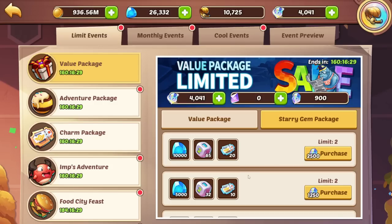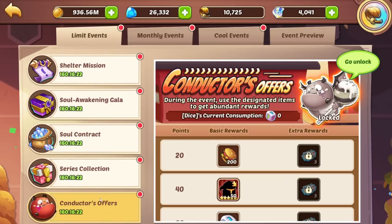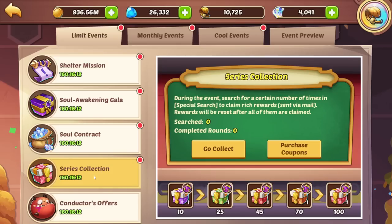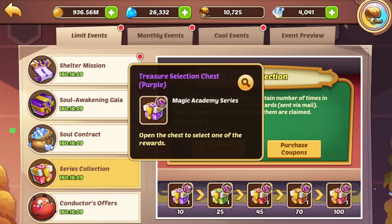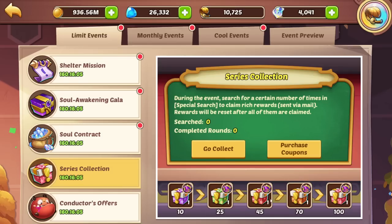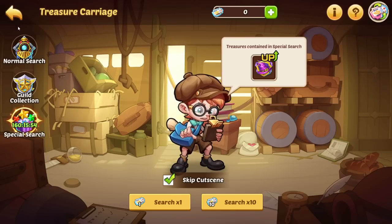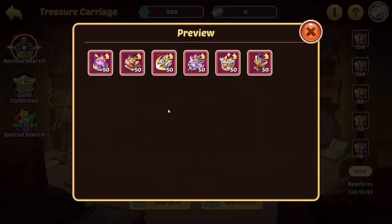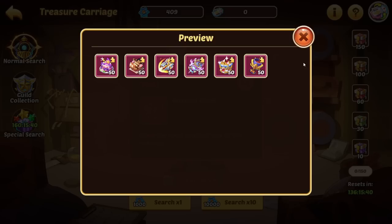Beyond that we got IMS adventure value packages which include treasure coupons as well, so we got a bunch of treasure coupons for Starry, which also give you gems and dice. There's also an event where for every 20 dice used there is an additional reward including a few treasure coupons if you got the pack. We also got series collection for the new treasure series, which gives you a pink treasure at 10, 25, 45, 70, and 100 tickets used — and DH added goals to the basic search, so 150 tickets gives you a treasure selection chest pink, rewarding the queen's class or whatever treasure you want. Honestly quite huge.